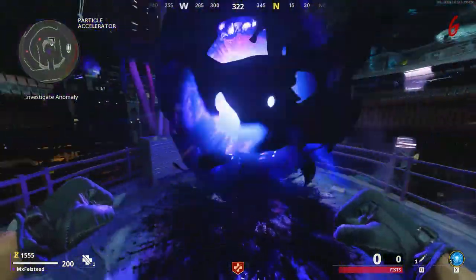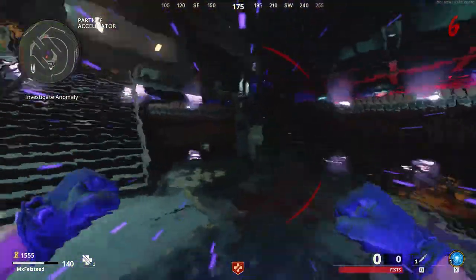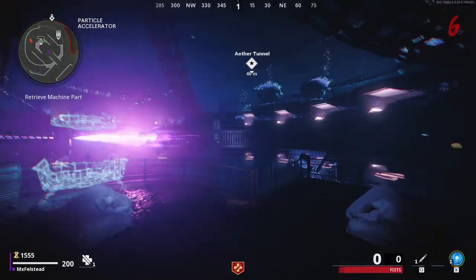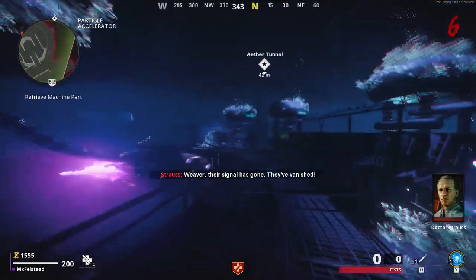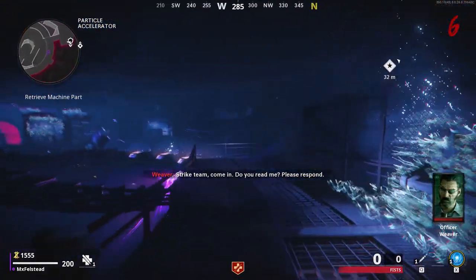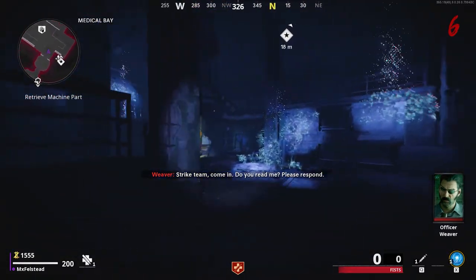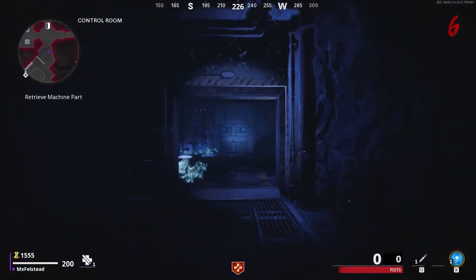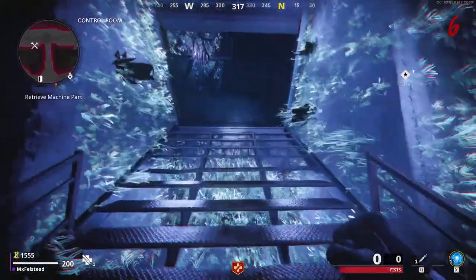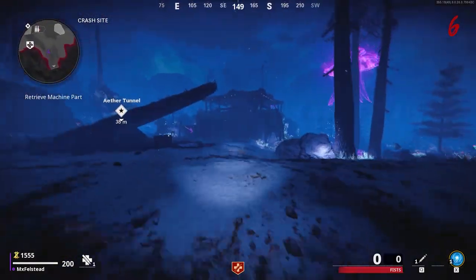So you're just going to hold F or your designated button to enter the teleportation into the other map. Just try and dodge the zombies while you're doing it. Now you're in the sort of upside down from Stranger Things, if you've seen it. What we're going to do is run back the way we came — run down these stairs, up into this little room, do a left up the stairs, past the speed cola machine there, do a right after you come through this little doorway, up the big stairs into the tunnel area, then do a right again and you can see the Aether Tunnel Marker.